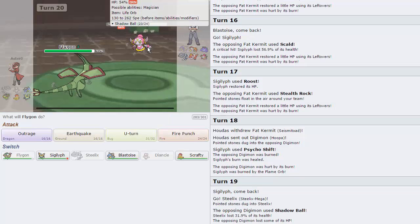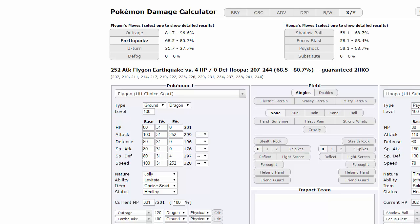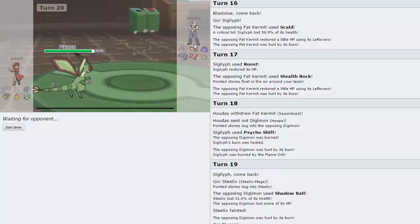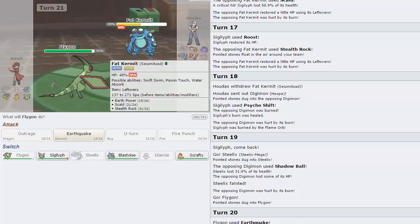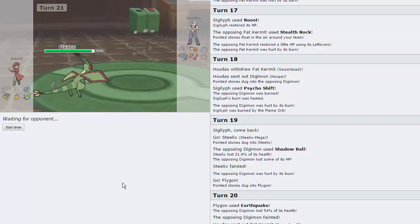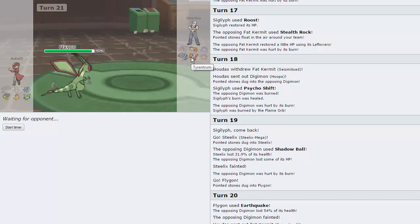He's not quad-weak to Bug — this isn't Hoopa Unbound. But he is weak to U-Turn. Checking the calc — Flygon Choice Scarf U-Turn does not quite enough, so I'm going straight for Earthquake to knock this thing out. He chooses to go into his Seismitoad — I'm going to Earthquake you and knock you out too. Flygon is just destroying this guy's team. His best play is Braviary and I don't know why he hasn't gone into that yet — he should know I'm Scarfed by the way I've been playing Flygon.